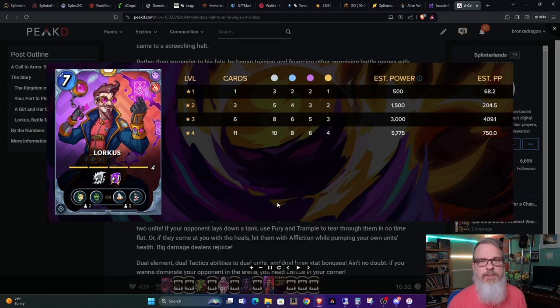You have the choice of picking two different sets of powers: Fury and Trample, or Affliction and Life Leech, depending upon which way you're going. Obviously if you're matching up against a big tank or something, Fury and Trample would be better. Depending upon your strategy, this looks like a great card to me.